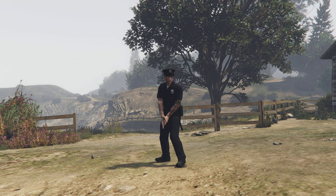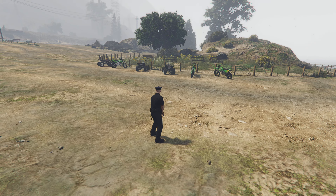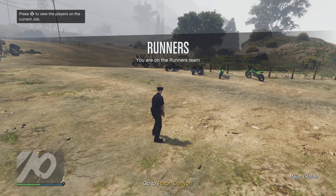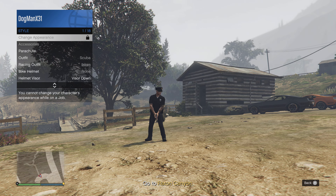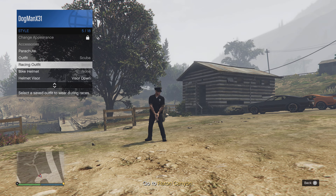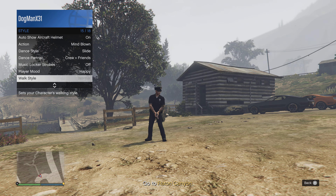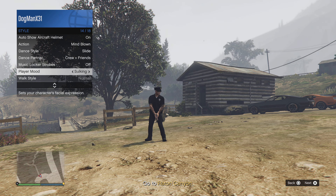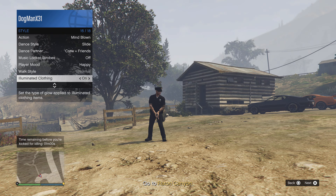Once you're in the game, open your interaction menu and let your friend know you're going to sit AFK — you're going to get kicked. If you're doing this with a random person, note that you can't go to Accessory directly. Scroll down, and I did this a couple of times: go to Player Mood and spam right or left on the D-pad, then go to Illuminated Clothing and spam right or left on the D-pad for a little bit.